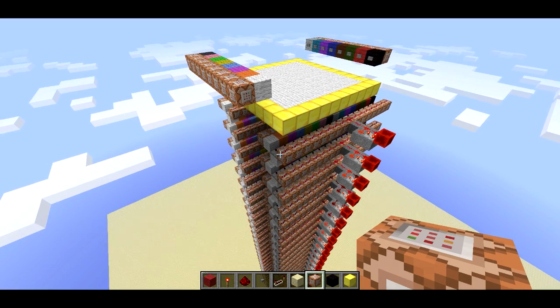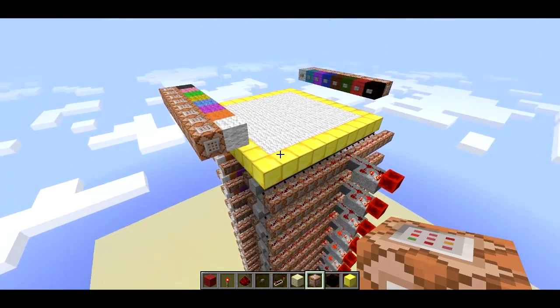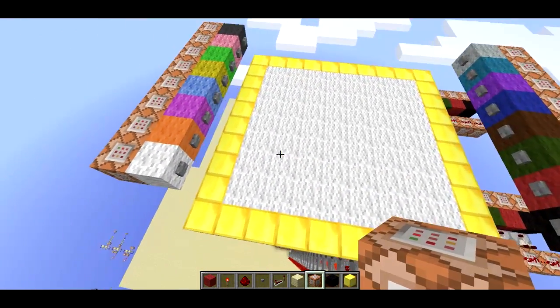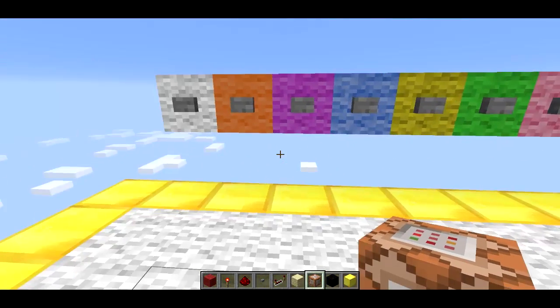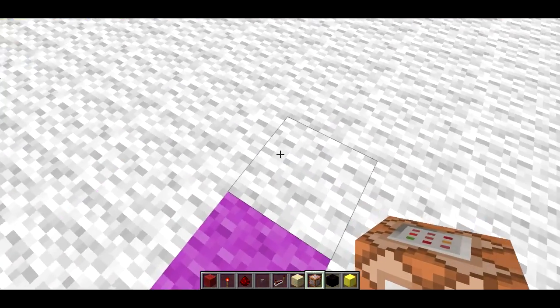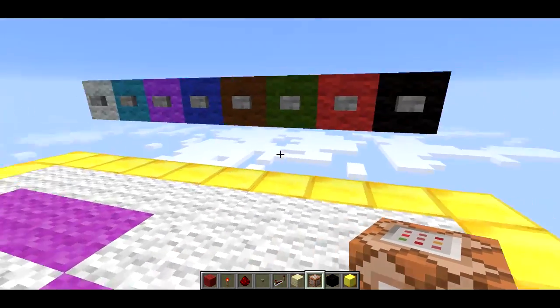Welcome back, Seth Bling here. I'm in the 13w36a snapshot and I've got something cool to show you. This is a little drawing program — I'm going to call it Paint. Basically you can step down here and select your color. So for instance I could select magenta and as I run around it's going to draw. It's very easy to use.